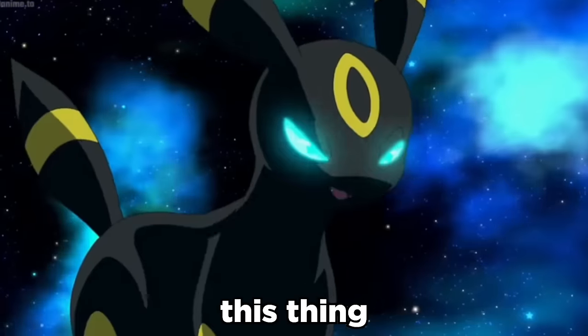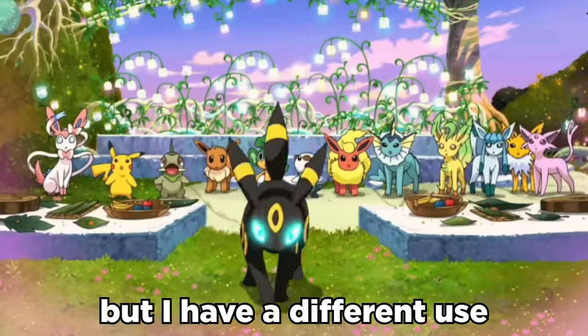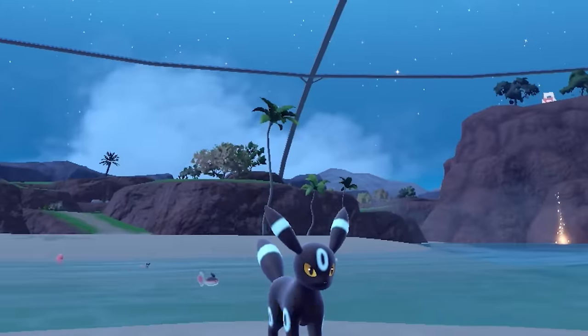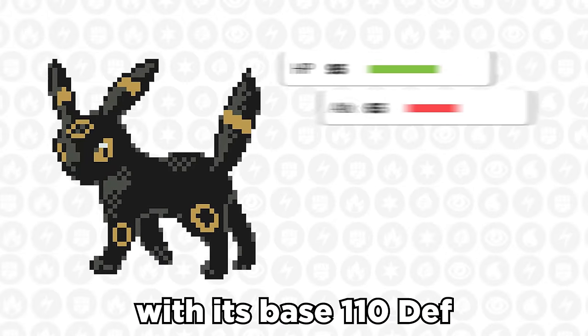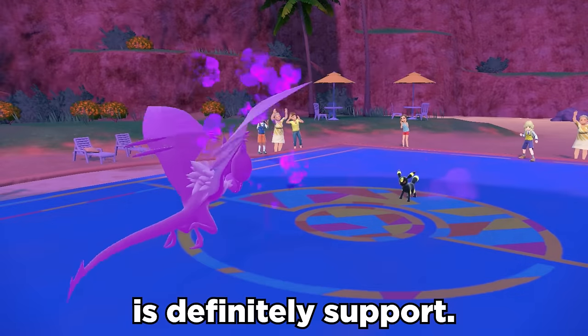When you see an Umbreon, you're thinking, damn, this thing is going to be incredibly annoying and just stall my entire day out. But I have a different use for the Goat of Eeveelutions. This thing has incredible bulk with its base 110 defense and 130 special defense, and its best use is definitely support.